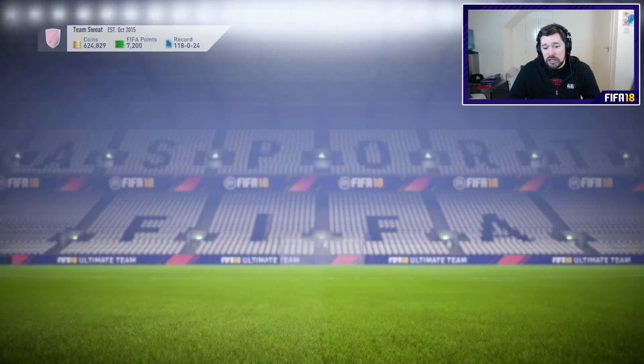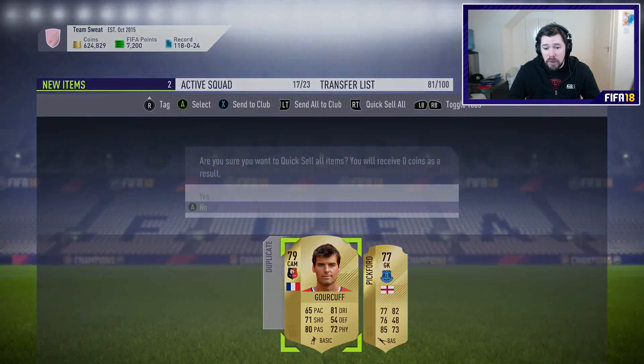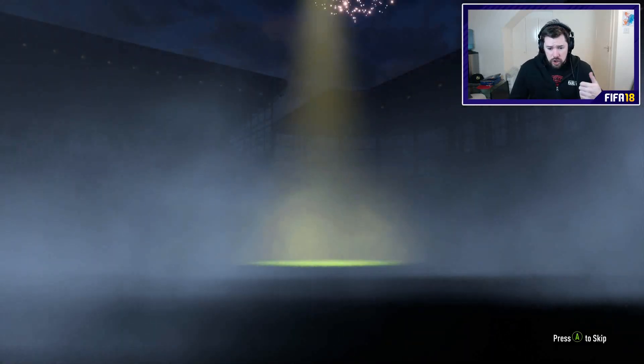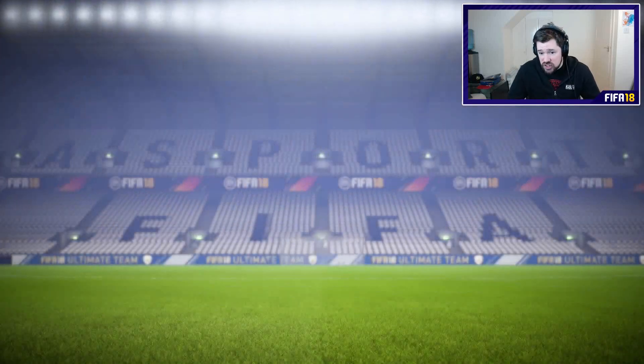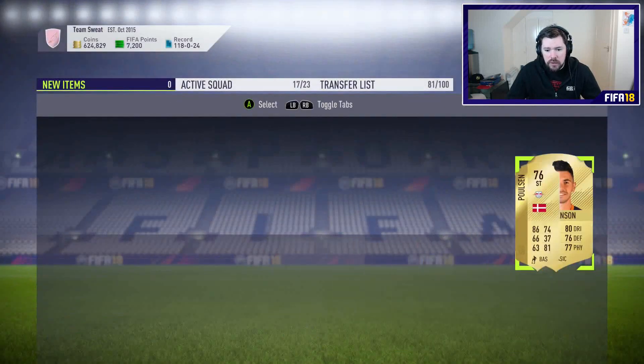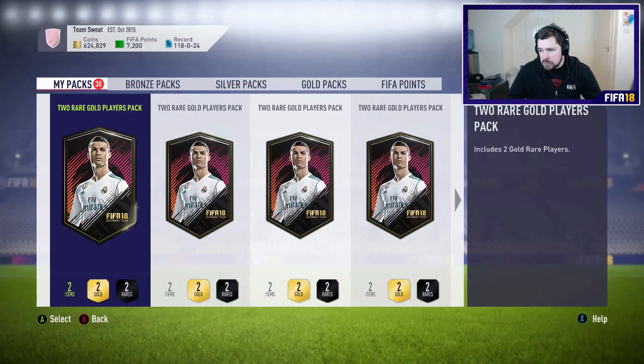Watch me go on like the deadest streak now. But I'm just mostly looking for the blue card, the blue shine — the team of the group stage card or maybe one of the new informs. There's a Son inform and a Handanovic second inform that looks pretty damn good. Two players I don't have already. But yeah, I'm looking for the blue.